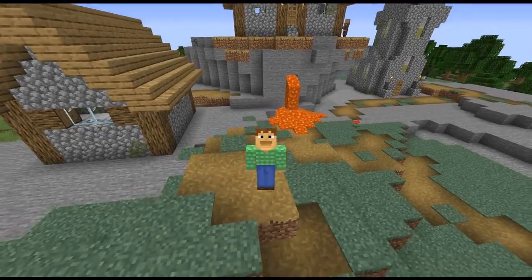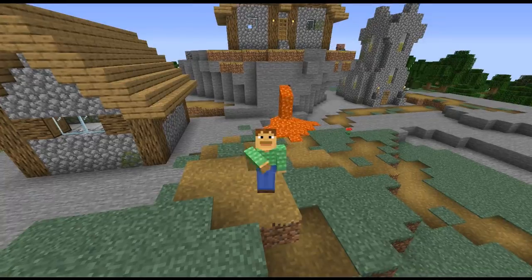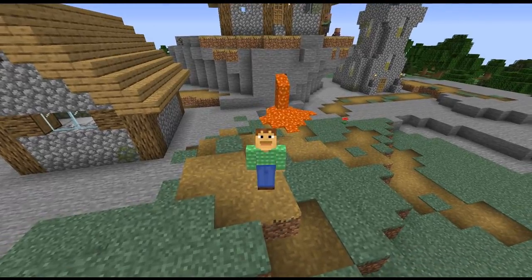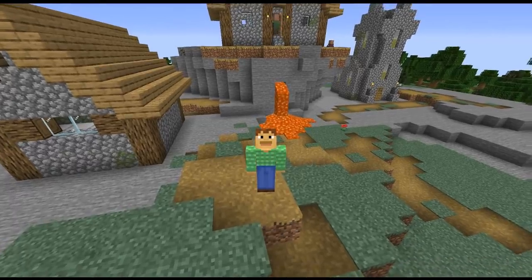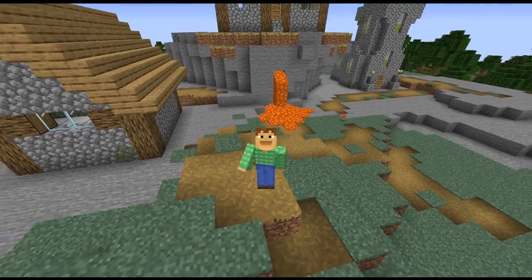Hello there, Ray here, and one of the last pre-releases for 1.14 is out. This is pre-release 4, and they are saying that they are expecting this to be the last pre-release before the full release. They're aiming to do the full release of the Village and Pillage update for Minecraft Java Edition on Tuesday, April the 23rd, which is next Tuesday.